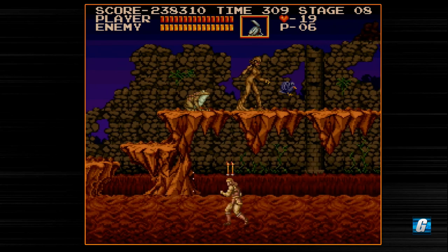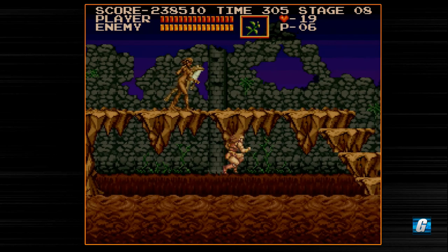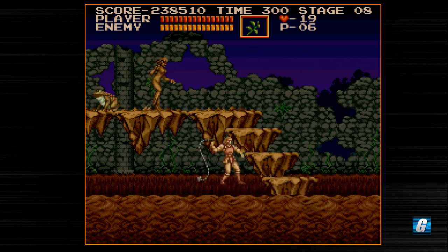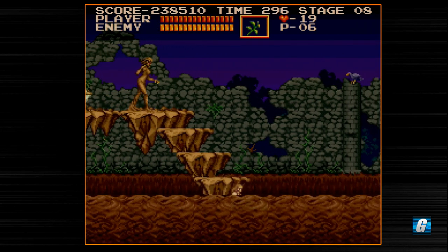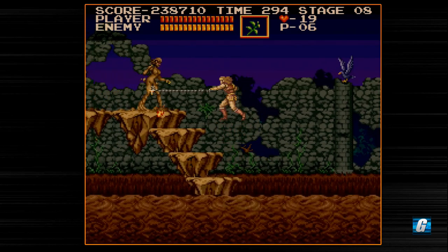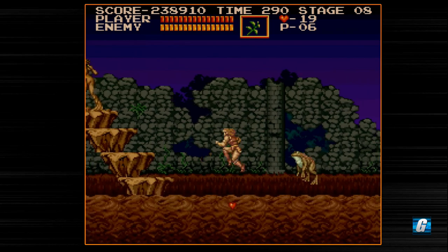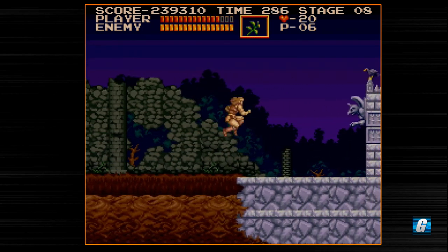I'm going to go ahead and use the stopwatch again. Let's see if we can get him to bounce over here and I can probably kill him when he comes down. You need to keep jumping here — it's very easy to fall off the bottom of the screen. I'm going to get that heart because it's going to put me at 20 hearts. Oh, I missed it, but there's another one, that's okay.